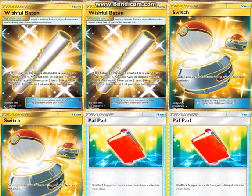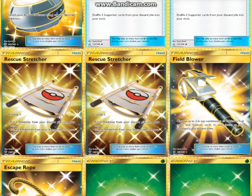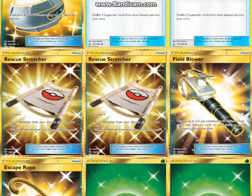Two Switch — Switch is worse than Float Stone, but it exists in post-rotation format so it's sort of better. Two Pal Pad because you discard a lot of supporters, so Pal Pad is pretty good — you may only need one, I'm not sure. Two Rescue Stretcher because you definitely need to recover your Rayquaza GXs when they get knocked out or milled. One Field Blower — just necessary for countering stadiums and sometimes discarding tools. One Escape Rope, basically our third Float Stone.